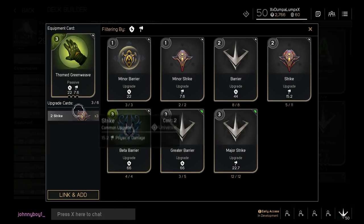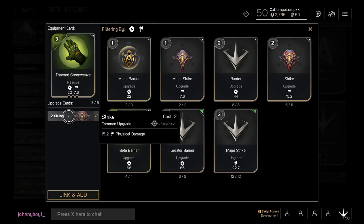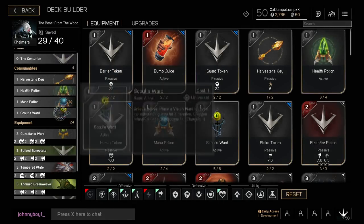Next we'll get the Thorn Green Weave — this is like the opposite of the Spiked Bone Plate, except instead of physical armor you get energy armor. What I like to do early is get my Guardian's Ward, Thorn Green Weave, and Spiked Bone Plate with my first nine points to immediately get additional health, physical damage, energy armor, and physical armor — which makes you really tanky in the early game. We'll add three 2-point Strikes on this one as well, since they're some of the highest-damage growth cards available early game, giving you 15.2 and 7.6 physical damage.